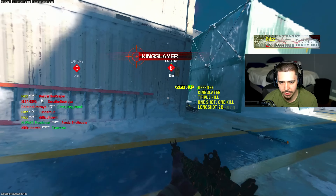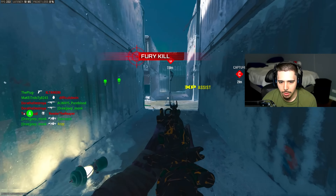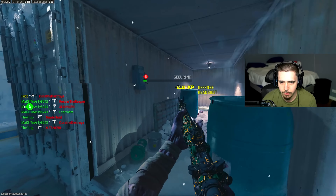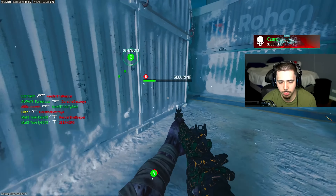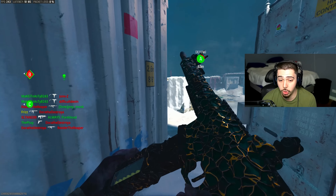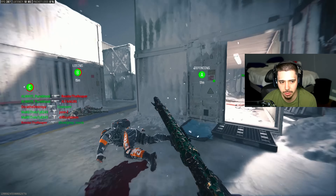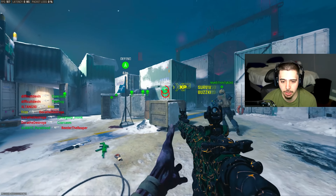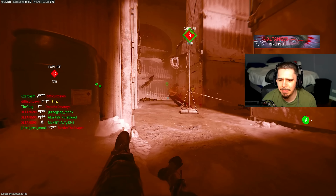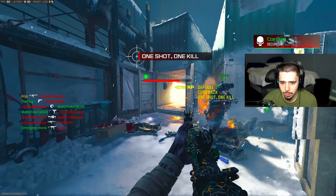I ran right into a wall. Look at that range — it is one-tapping across the map in hardcore. All I got to do is get my advanced UAV and everything else will be fine. The spawns are really broken in hardcore — I forgot. If I can get on D here, that'd be great. Let me know if you guys like to see some more hardcore from me — I used to play it all the time. I feel like only certain maps play well in this, like Meat, Rust, and Shipment are the only maps I could see myself really playing and enjoying.